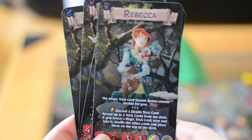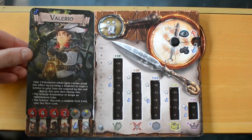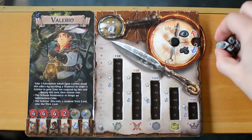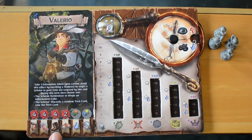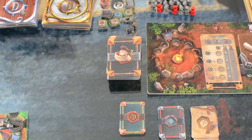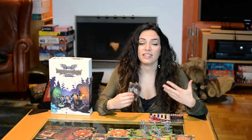Each player chooses one of the scholars with different stats and abilities and places the card on their notebook. The scholars start with a number of students, have a maximum movement they can do and have a maximum hand size of trick cards. To set up the game, each player gets their students and draws a number of trick cards based on their turn order. The first player gets one trick card, the second player two trick cards and so on.